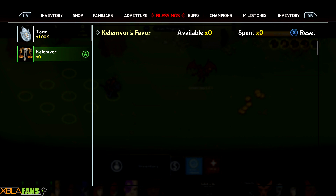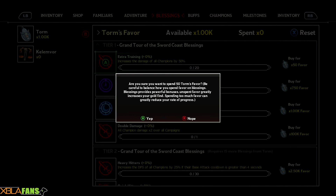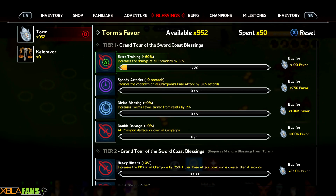Blessings is what I've been waiting for. I have 1k of these. I'm going to expand that — so now everyone's starting damage is 100% extra. So if someone does one damage per hit, they're gonna start doing two damage per hit right off the bat.